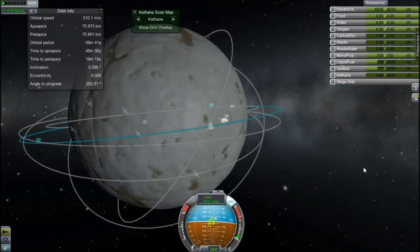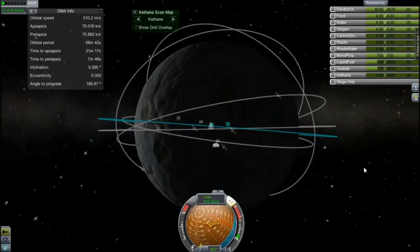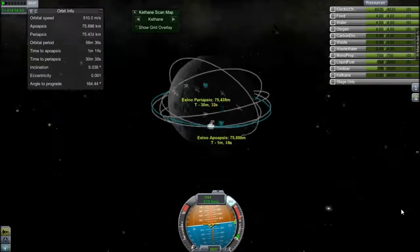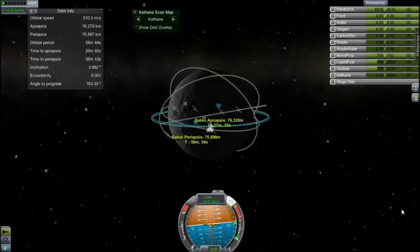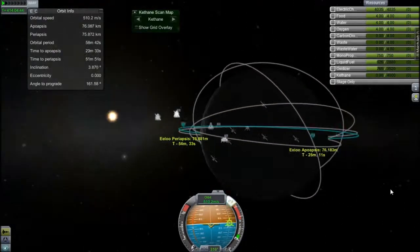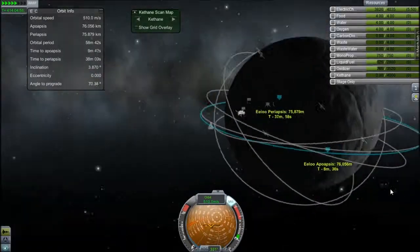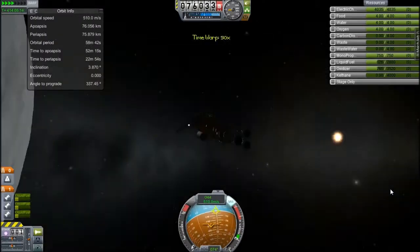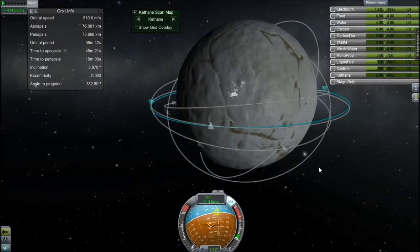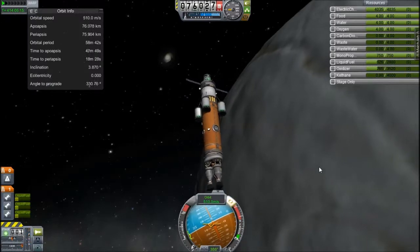Anyway, what I'm doing there is fixing my inclination. I start eyeballing it because there's no reference frame, and then I realised a little later that on the orbit info panel there's a nice little inclination indicator, which I don't notice for a while. I've been watching Kerbalcon — this will be uploaded tonight, so it's been on today. There's been a lot of talk about update 0.23.